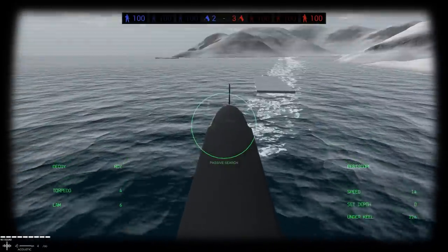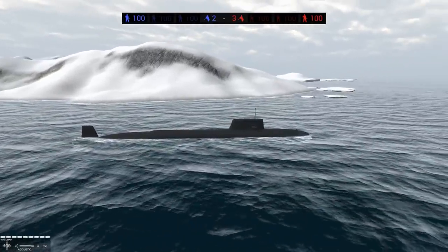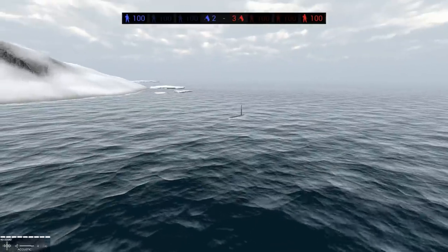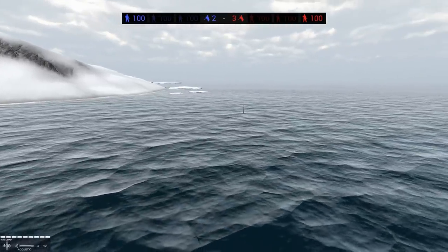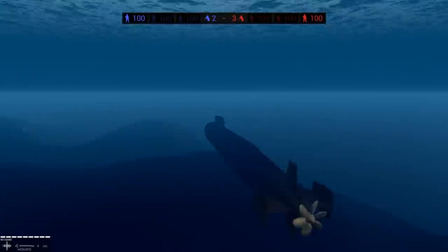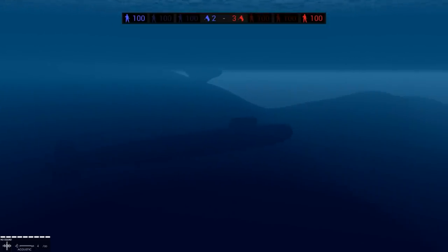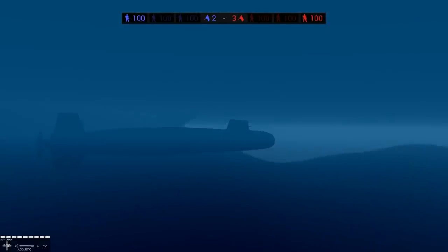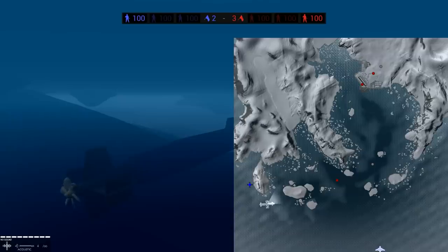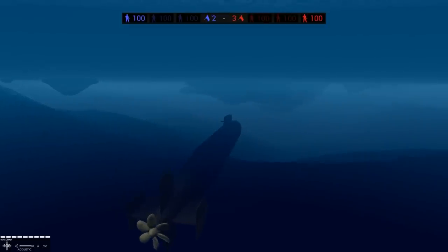There we go. So this is kind of like first person, and then this is the third person view. I like how it's like passive search. We do know that there's an enemy ship up ahead, so one of the things we have to do is dive, dive, dive. We're kind of dipping up and down, but if we go down a little bit more we are fully under the water, and we can dive even more. You didn't know — I didn't know — that this was even possible in Ravenfield, but the talented modding community always surprises. Now we've got cruise missiles and acoustic torpedoes.